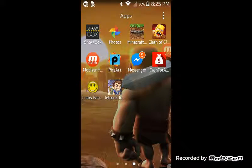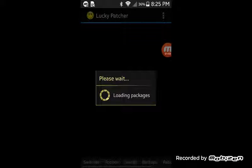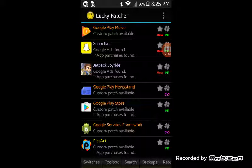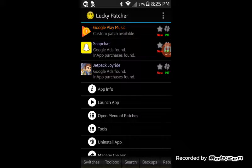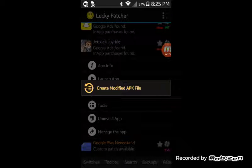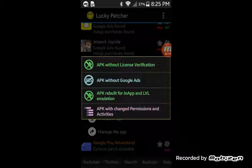So this app is Lucky Patcher — it's actually 'Patchy' but you can't really see it clearly. You're gonna want to go to it, and as you can see, you can hack any game as long as it doesn't have server-side verification. You want to press 'Create Modified APK File,' and then press the third option — the one that says 'APK Rebuilt for In-App and Level Emulator.'